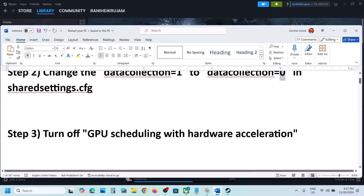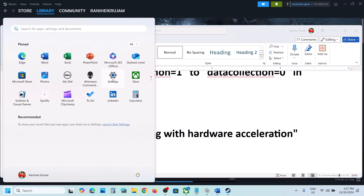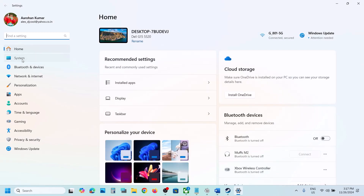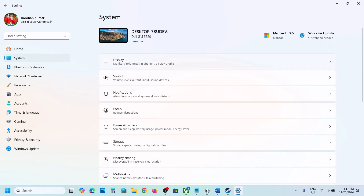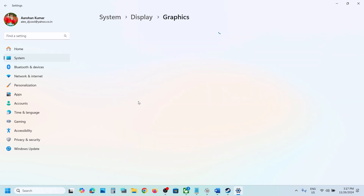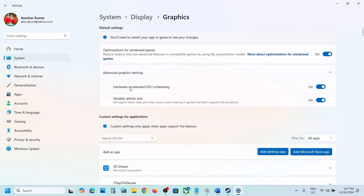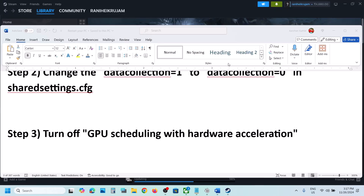The next step is to turn off GPU hardware acceleration. Open Windows Settings, go to System, then Display, then Graphics. Expand Advanced Graphics Settings and find Hardware Accelerated GPU Scheduling. If it's on, turn it off and check. If it's already off, try turning it on and check — for many users disabling this has worked.